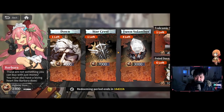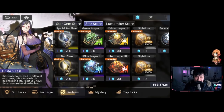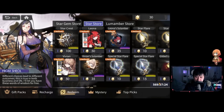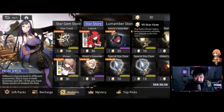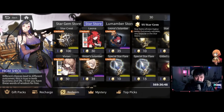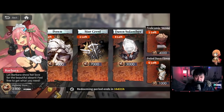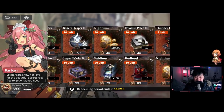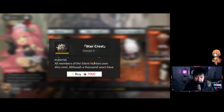Why is Star Crest not the top priority? Two reasons: one, it's going to take a long time to complete any of the Old Seals; and two, you can still get Star Crest from the Star Store — two per month since it resets monthly. However, the SS Star Gem currency is actually really rare, especially if you've been unlucky with pulls. So the Star Crest is still higher priority than other things because it is technically quite scarce. Summary so far: limited items first — Dawn, Soul Amber, Volcanic Stone, Potted Dawn Flower — then Star Crest. Just remember Star Crest can only be used on Old Seal Aurorians, the Silent Hunters.